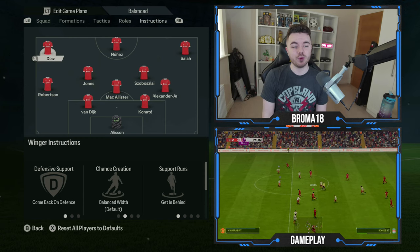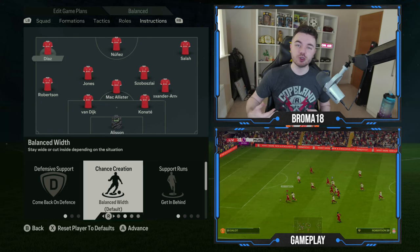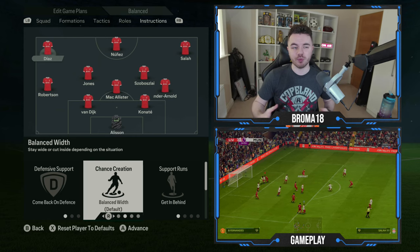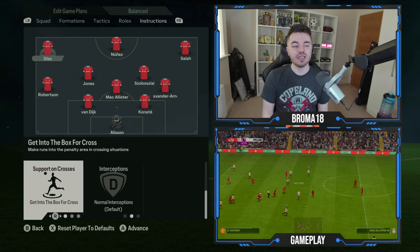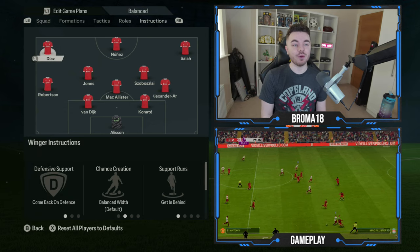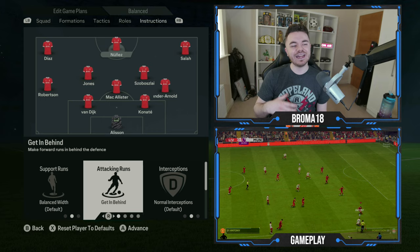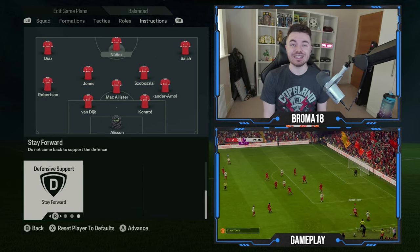For the left and right wingers, they're on come back on defensive support to get them tracking back. Chance creation is on balanced width as they rotate between angling their runs to get behind but also staying wider to show for the ball when the fullbacks invert. Their support runs are on get behind, and it is get to the box for the cross — that's the same for both wingers. With Nunez up front, his support runs are on balanced width, his attacking runs are on get in behind, and his defensive support is stay forward.